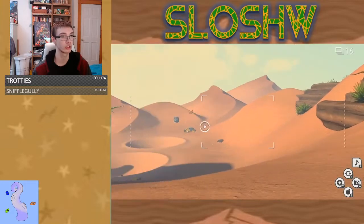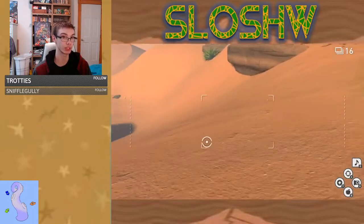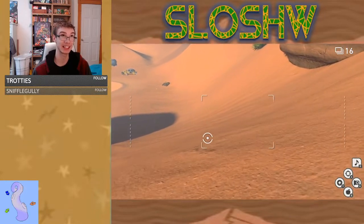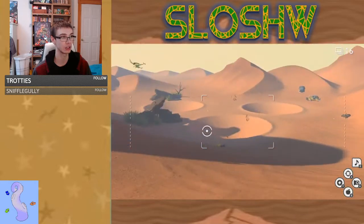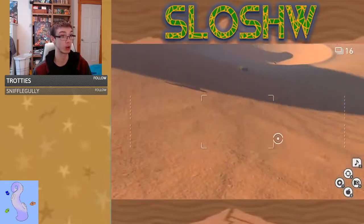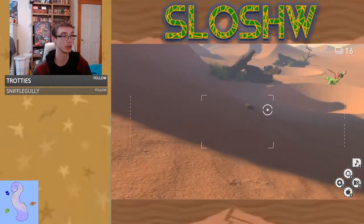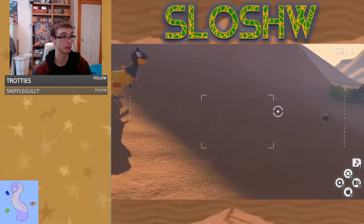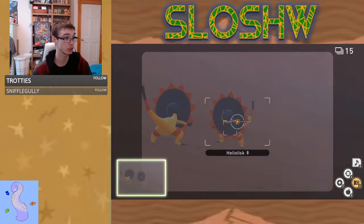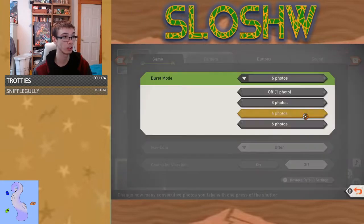We're going to switch into burst mode after Magikarp because next is going to be 4-star Heliolisk. You can get anywhere in the range of high 4700 to 4900 on 4-star Heliolisk pictures, which is why I personally use two full bursts of six on them. But you gotta take the pictures quick because two bursts — that's pretty much all the time you've got.